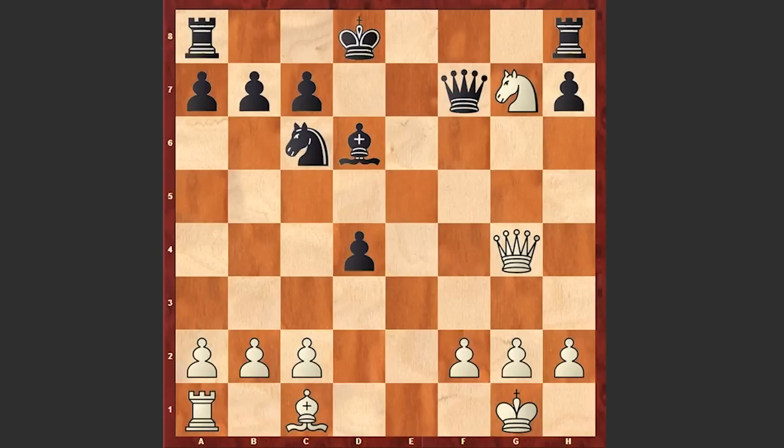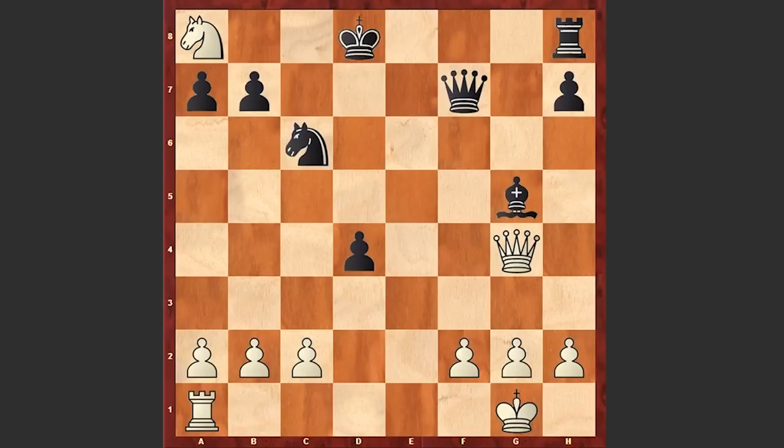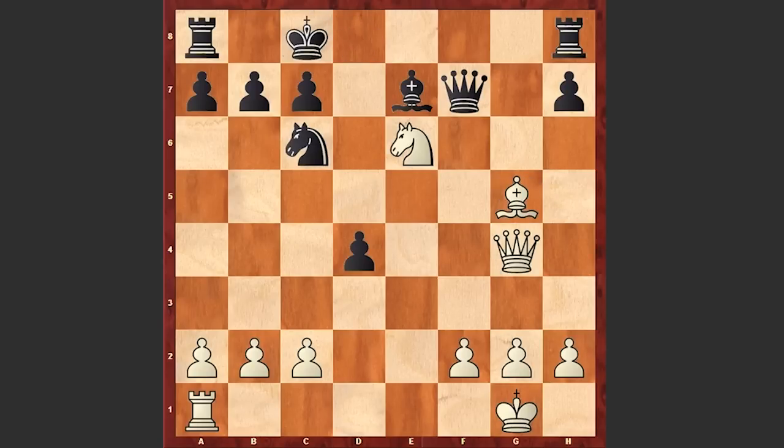Qxf7, Bg5 check, Be7, Ne6 check — and here comes a bad move by black: Kc8. A better move was Ke8, allowing white to capture on c7, but in this case black can simply play Kd8; if Nxe8 then Bxg5, Qxg5, Kc8 and black has an advantage — white is also going to lose the knight on a8. But instead we see Kc8 in the game, which allows Morphy to checkmate black in the most beautiful style.